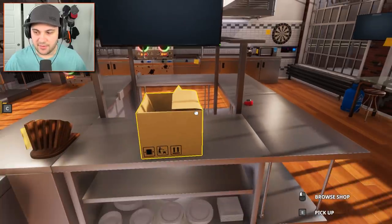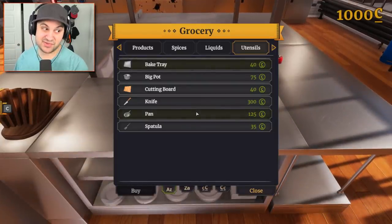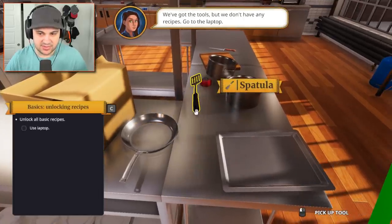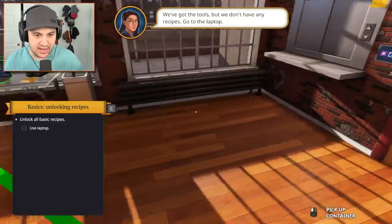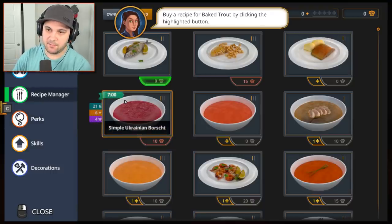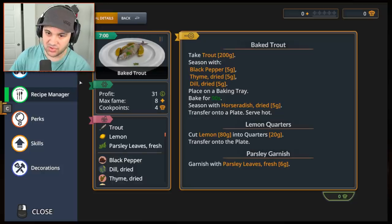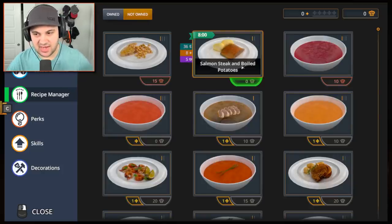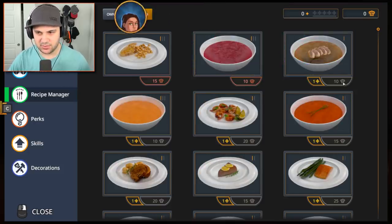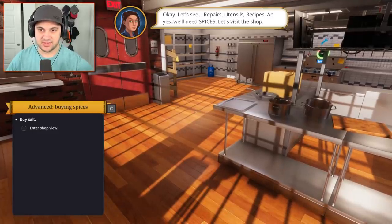Use the shop to buy equipment from the list. Let's browse the shop, which is also a cardboard box. I basically bought everything that was in the utensils tab. Now I need to use the laptop to unlock basic recipes - buy a recipe for baked trout. Get that baked trout, looks delicious. Also salmon steak, boiled potatoes, and tomato soup. Exit the laptop - we got repairs, utensils, recipes.